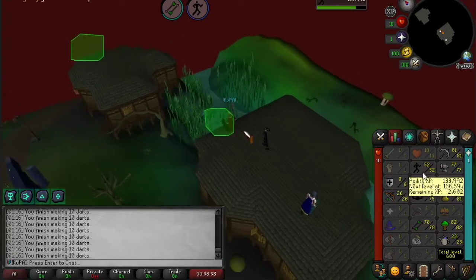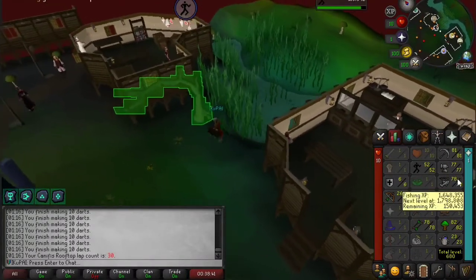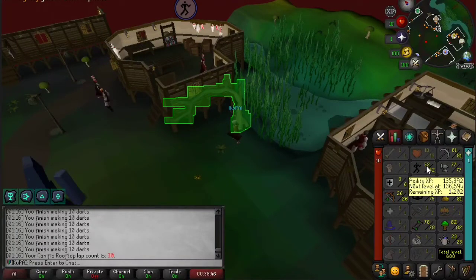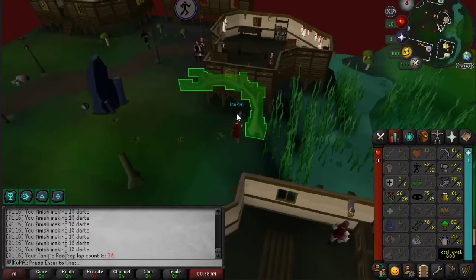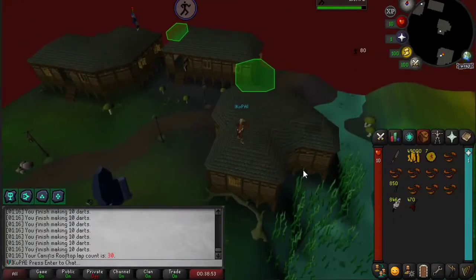And then the next step from here, I'm going to unlock Strength and we're going to go fish — Barbarian Fishing. I have no idea what that will get me to. But yeah, that's the plan. Hope this helped. Good luck.